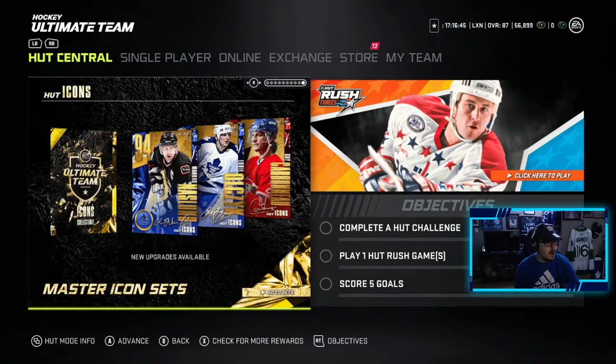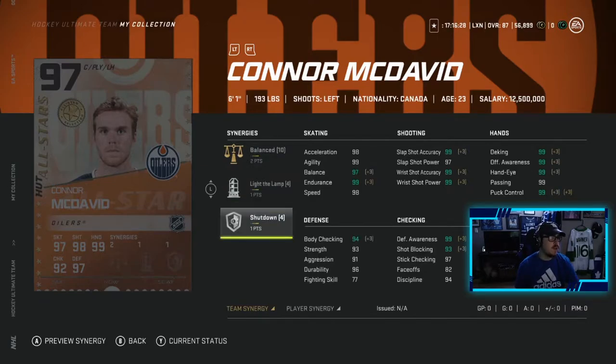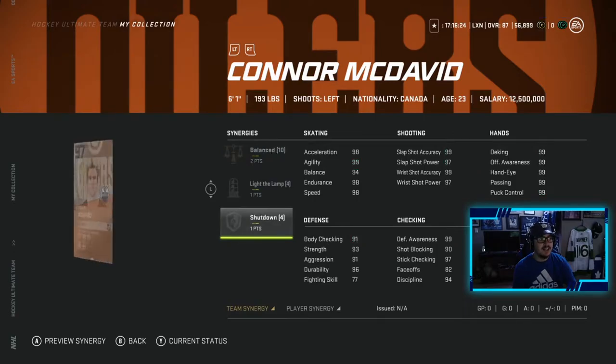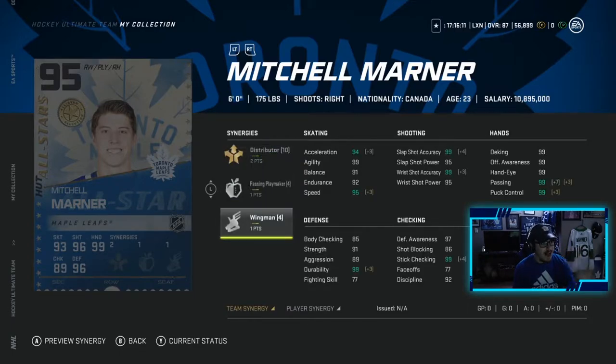Let's go through the new cards in this set. McDavid — all these guys have two versions. 97 McDavid: two to balance, one to light the lamp, one to shut down; the other has two to barrage, one to gladiator, one to magician. Decent synergies, and it's a 97 McDavid — without synergies this card is still going to be a beast. Mitch Marner — this is a card I want: two to distributor, one to passing playmaker, one to wingman. This card looks absolutely unreal. I have his 91 Team of the Week on my team and he is OP, so I can only imagine how good this 95 is.